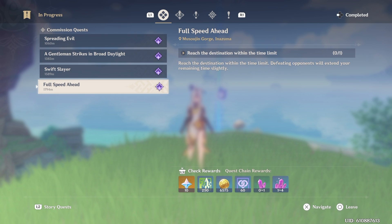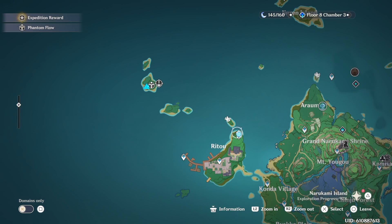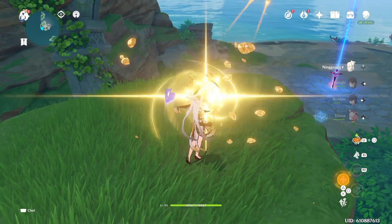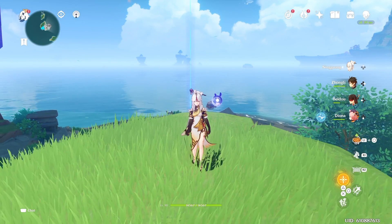When you load into Genshin Impact, you should get a new world quest in your quest tab that'll take you to this area near Rito. Luckily, there's a wave rider checkpoint right here, so just teleport to the Statue of the Seven and ride your way over here. There should be a dude right here on this little landscape — you just talk to him and you start up the event like that.